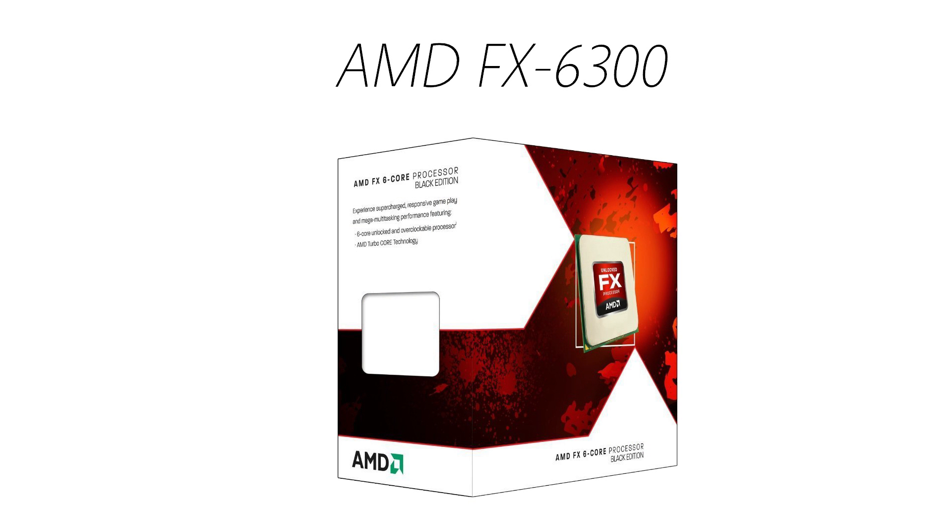For the processor I chose the AMD FX 6300. This is a 6 core processor clocked at 3.5GHz, and it's actually very easy to overclock. Because this is a 6 core processor, it's recommended for newer games like Battlefield 4 that take use of the 6 core design, and more games in the future will be moving on to 6 cores, so this is an excellent processor to get started with. The FX 6300 will run you about $110.